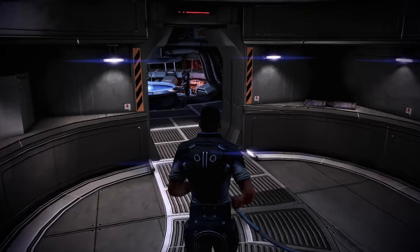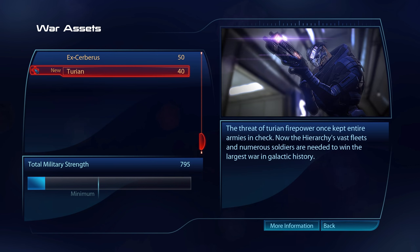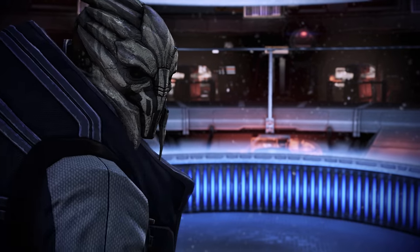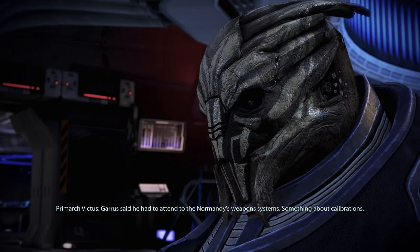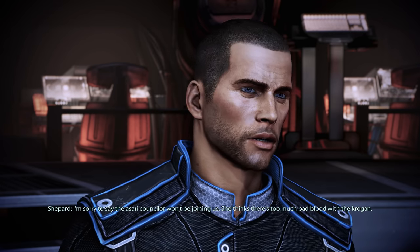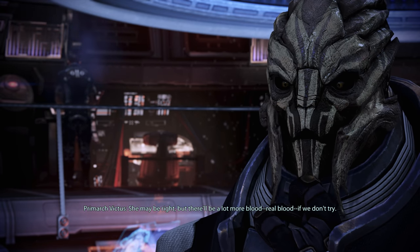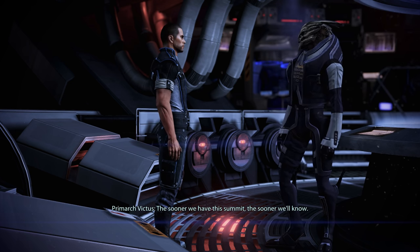Moving on, we check in at the war terminal, where we've obtained our first Turian war asset — the Turian 79th Flotilla. We then have our first lengthy conversation with the new Turian Primarch. Commander, thank you for allowing me the use of your ship and going along with this plan. Garrus said he had to attend to the Normandy's weapon systems — something about calibrations. The Asari Councilor won't be joining us; she thinks there's too much bad blood with the Krogan. She may be right, but there'll be a lot more real blood if we don't try. The sooner we have this summit, the sooner we'll know.